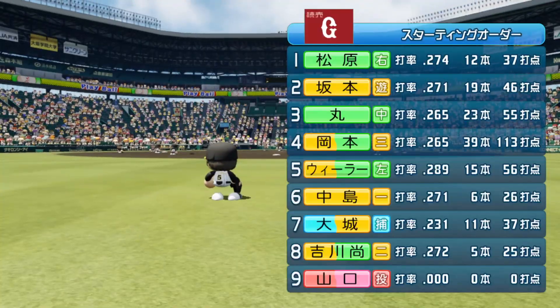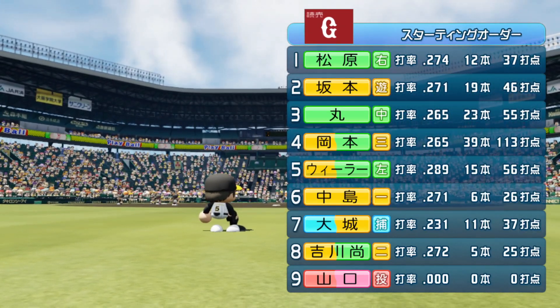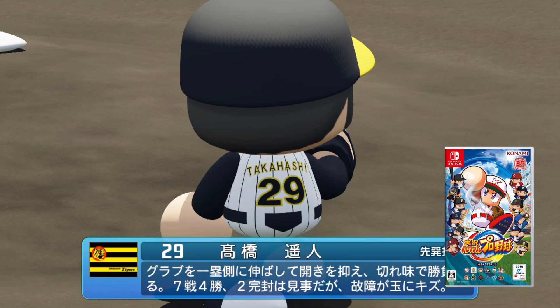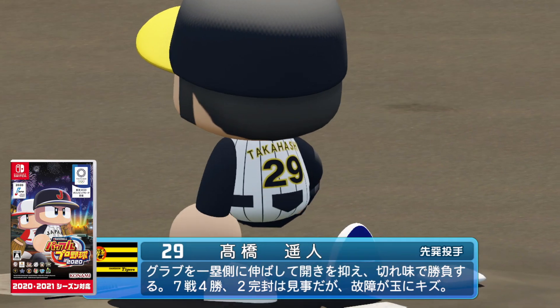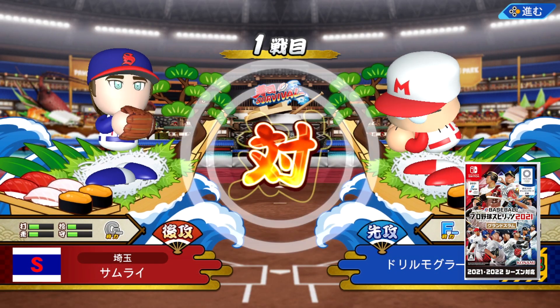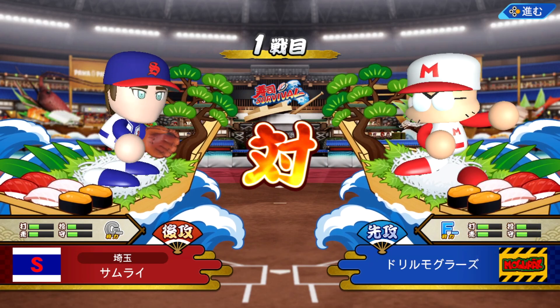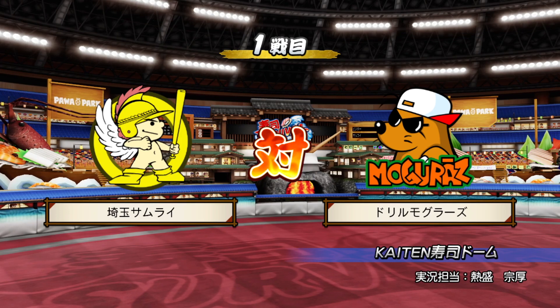Konami, believe it or not, has been one of the most aggressive companies when it comes to pumping out baseball games on the Switch. That all started back in 2019 with GQ Power Pro Baseball, and they followed that up with Power Pros 2020, and then in 2021 they had Pro Baseball Spirits, a simulation-style baseball game with realistic baseball players. eBaseball Power Pro Baseball 2022 marks the fourth game in the genre for the company.